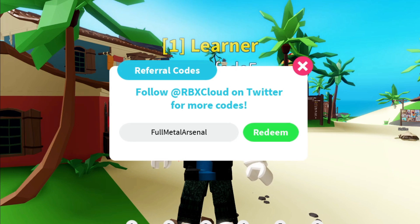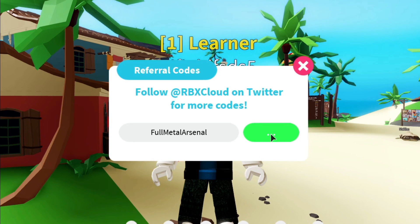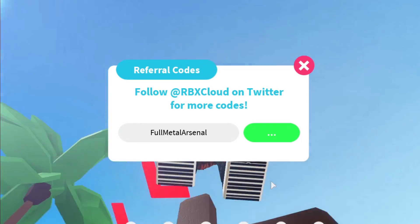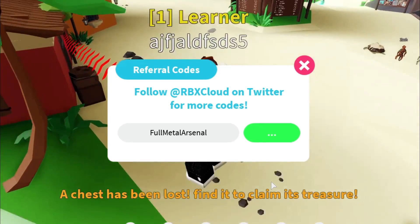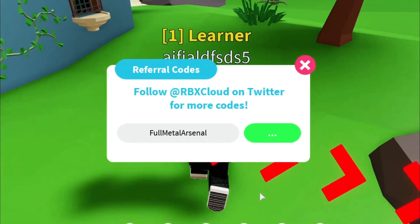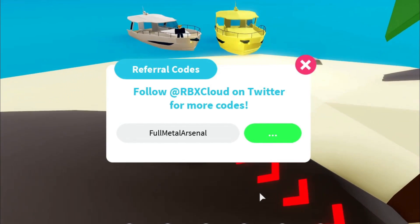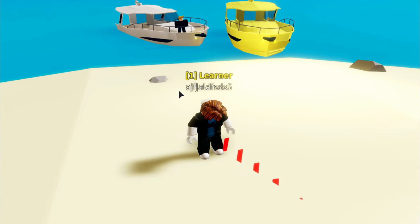Here's another code: 'full metal arsenal', and this code will give you 500 gems — that's a really impressive amount. Let's see if this works. Something happened — looks like I got bamboozled or glitched. I'm not sure what happened. I don't know why this isn't working; I'll reset the character and try the game again.